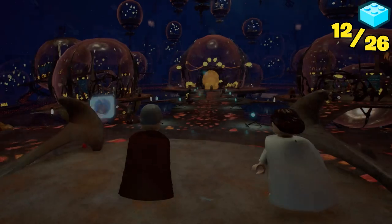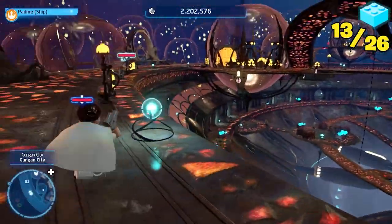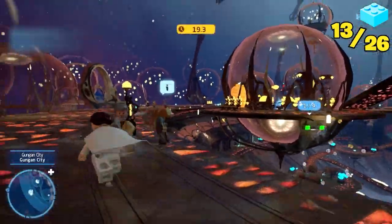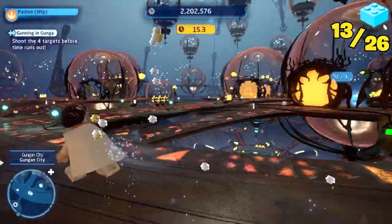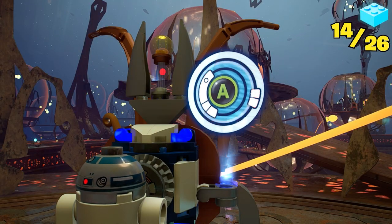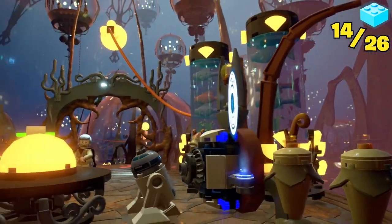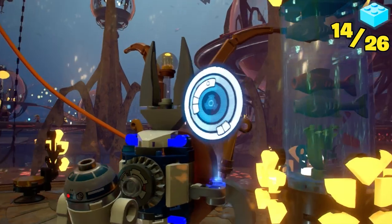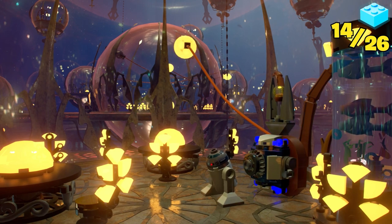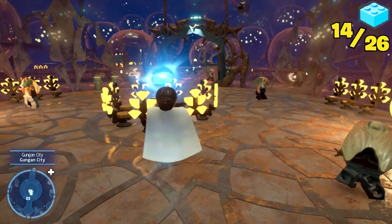Time to take the battle to the real enemy: Gungan City. Han threw a grenade. After Han blew up that metal chest, I found some targets I had to shoot under 20 seconds. My inner marksman came out and I got the job done. R2 had to stick his knob in something and make a light glow four whole times, then the center thing opened up and I got my tenth brick.